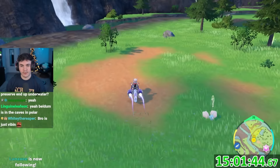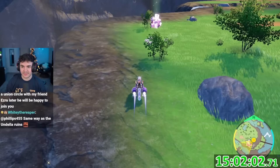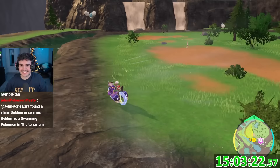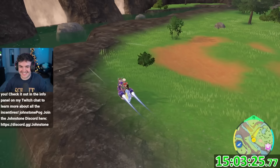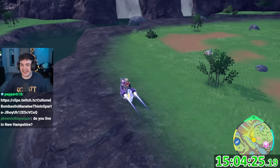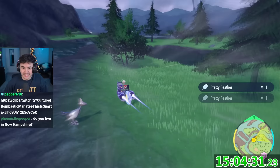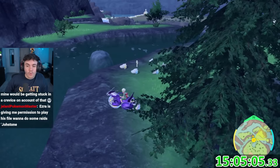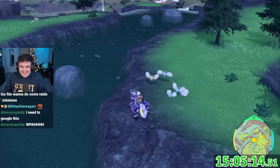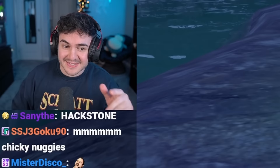I found Bellum in the caves in the polar area. While telling a story about polar caves in New Hampshire — naturally made caverns including a narrow passage called the Lemon Squeeze — I kept finding shinies. I couldn't even finish the story because so many shinies kept appearing. I found all the flying types except the one I came for, which was a pretty crazy result.